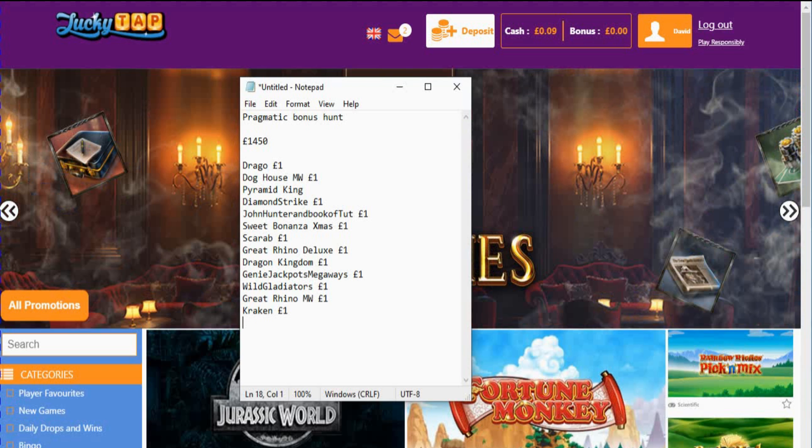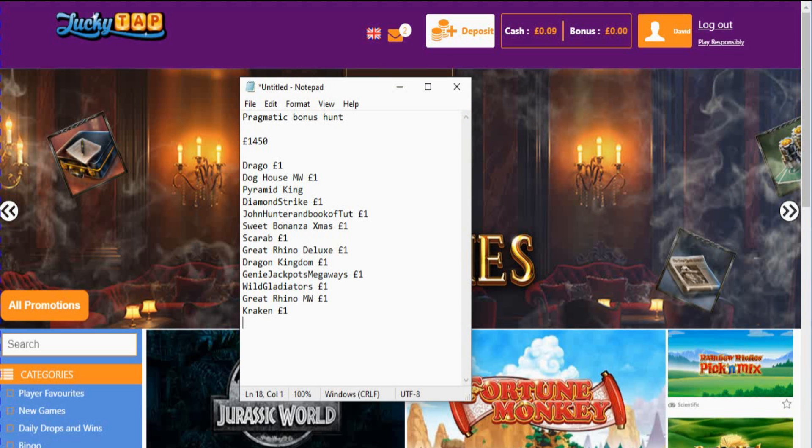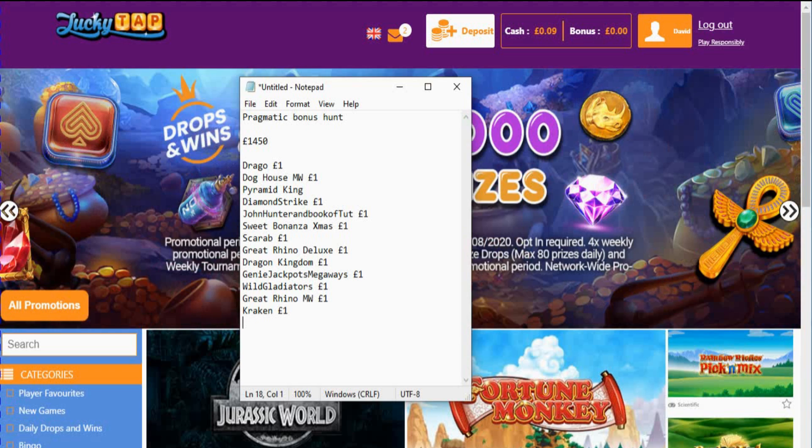We definitely need a hundred X per game, or at least one of these to go absolutely mental. Some of the games in here aren't that good, but I guess we'll see how we go. We got Drago Jewels, Doghouse, Pyramid King, Diamond Strike, John Hunter, Book of Tut, Sweet Bonanza, the Christmas version, Scarab Queen, Great Rhino Deluxe, Dragon Kingdom, Genie Jackpots, Wild Gladiators, Great Rhino Megaways, and Kraken.